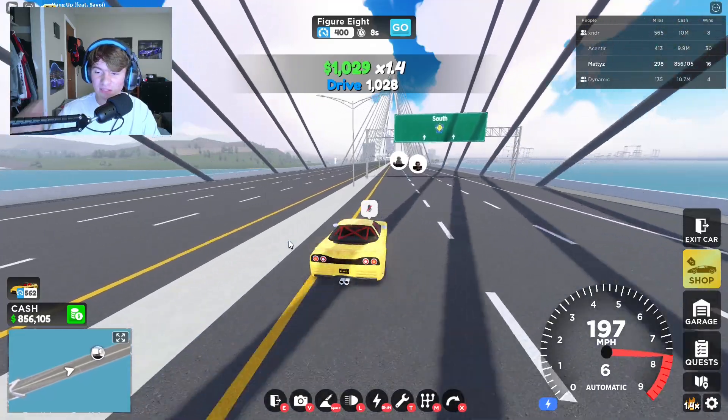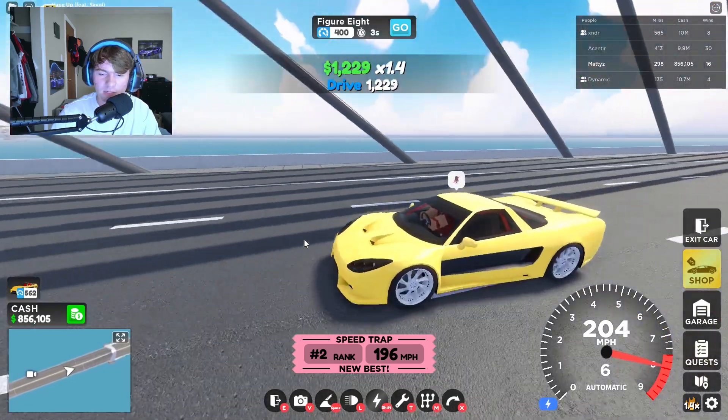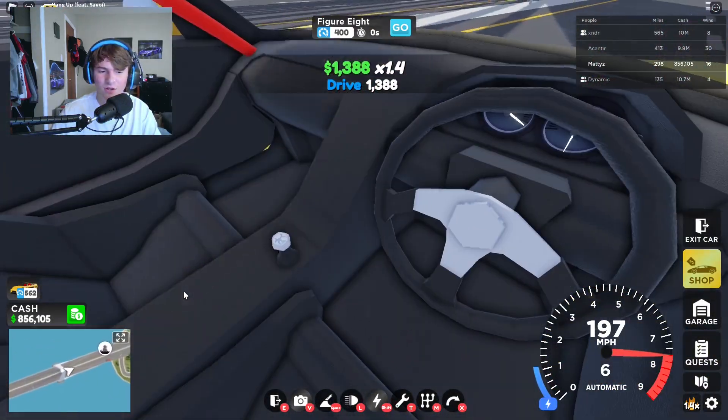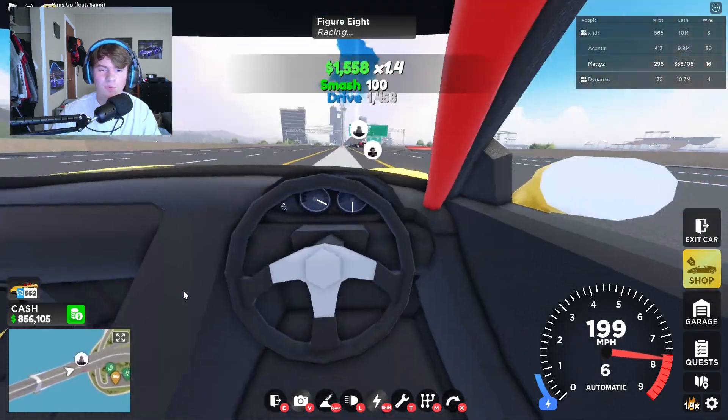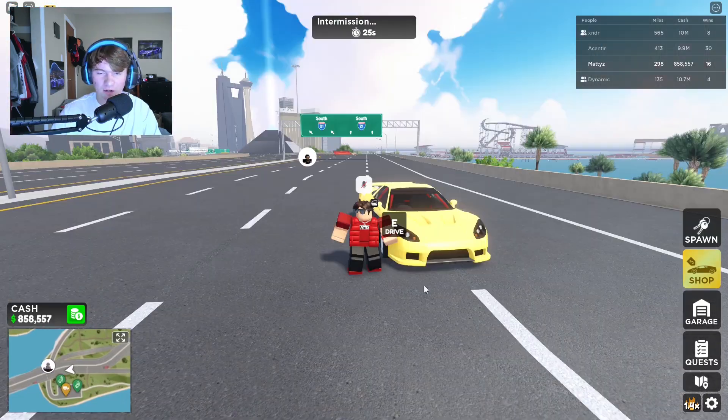Man, look at this thing — this thing can top 197 or something like that. Not bad. So it's a JDM car, it's not like crazy or anything. I think it's a JDM car, I really don't know. It's a stick shift, steering wheel's right-hand drive. I honestly don't know what this thing is — I have no idea. So yeah, I think that is everything in the update.